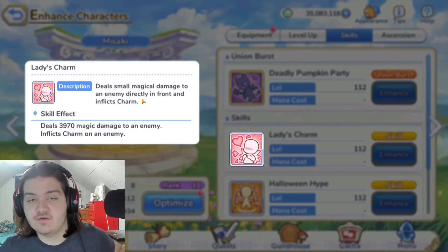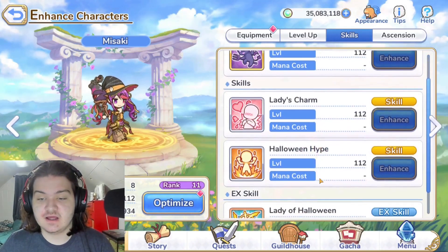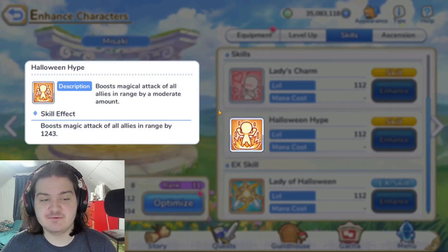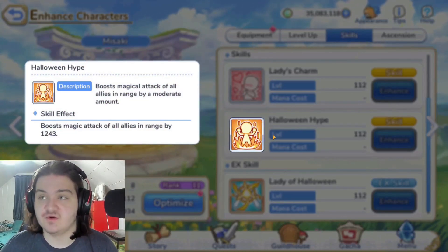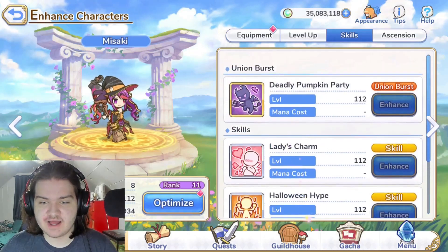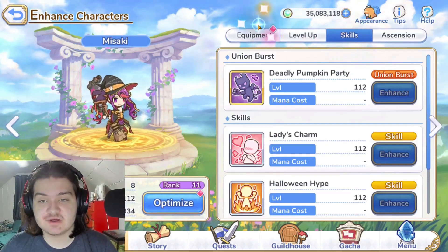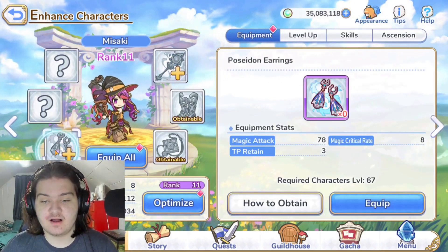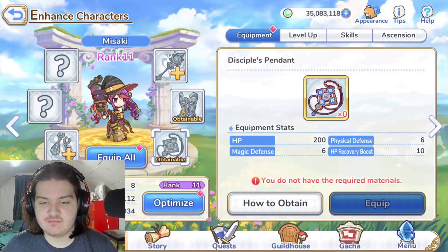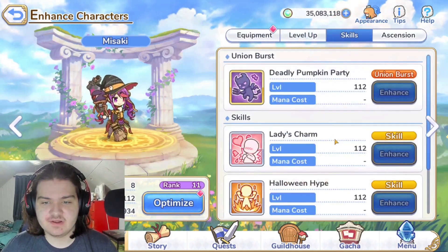If the charm timing is well-placed, you could have a tank like June turn around and get stalled, preventing the enemy from using their union burst before you kill them. That's a very nice skill. Then she has 'Halloween Hype,' which is a funny name — it boosts magic attack of all allies in range by 1,243. That's a very strong ability, and overall she has a very strong all-around support kit. This character is not meant to be doing any damage, so having her at rank 11-4 doesn't really matter.